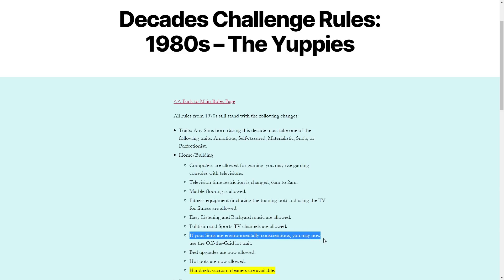If your Sims are environmentally conscious, you may now use the off-the-grid lot trait. I feel like that would have been used ages ago, but I know the 80s is when we started becoming more environmentally aware and solar panels started coming out. Maybe when we get into a regular house and evolve our family we may use the off-grid lot — we may get really green as we get closer to the 90s. We'll see.